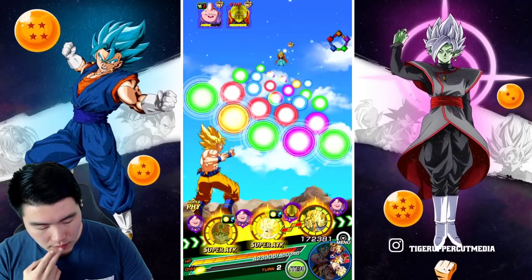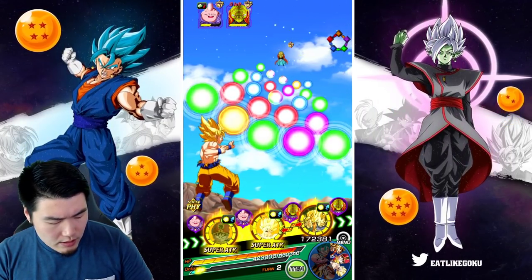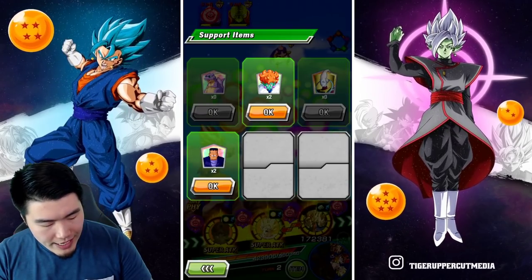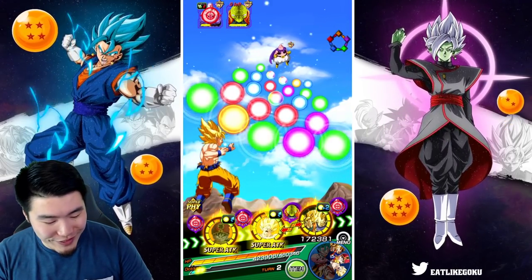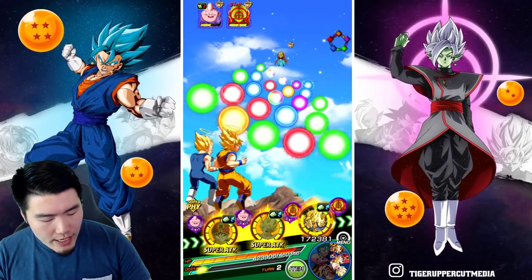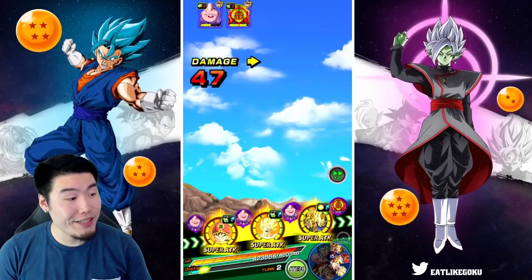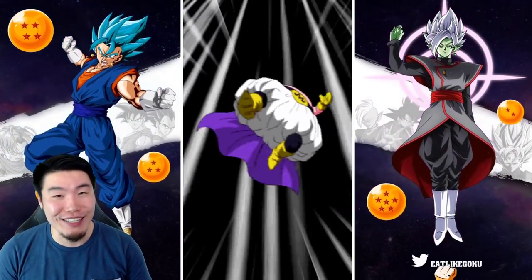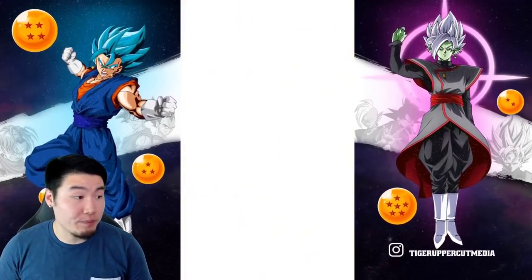It looks like mostly Boo attacks — maybe four — and then two Babidi attacks. Don't want to make a mistake here, but we have Wheeze active still, so even if Goku gets supered he has like 60K defense. I'm gonna trust Gohan to stun for us here. There we go! I got so lucky — double stun! I was not expecting that to work out but luckily it did.